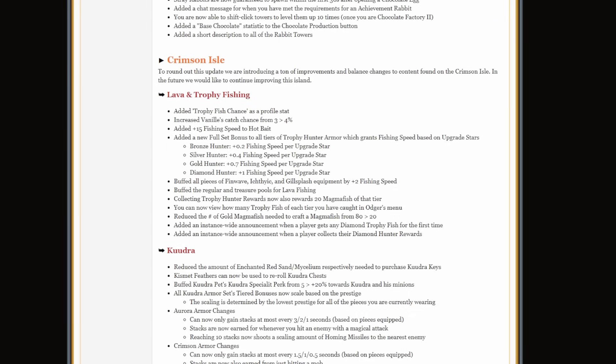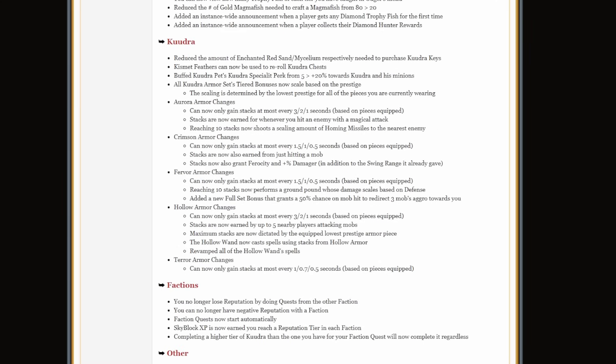You can now view how many trophy fish of each tier you've caught in Odger's menu. They reduced the number of gold magma fish needed to craft a magma fish from 80 to 20, and added instance-wide announcements when players get any diamond trophy fish or collect their diamond hunter rewards for the first time. For Kudra, they reduced the amount of enchanted red sand and mycelium needed to buy Kudra keys, and you can now use kismet feathers on re-rolling Kudra chests.